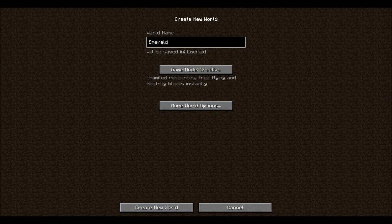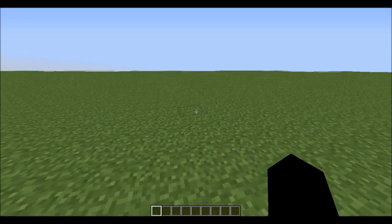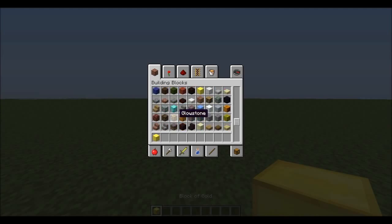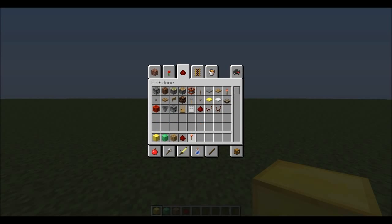Simply hit done and create new world. Once this new world has been generated, you need to get the following materials: a block of gold, a block of emerald, some wood — I'm just going to use oak wood, but it doesn't actually matter which wood you use — redstone and a redstone torch.